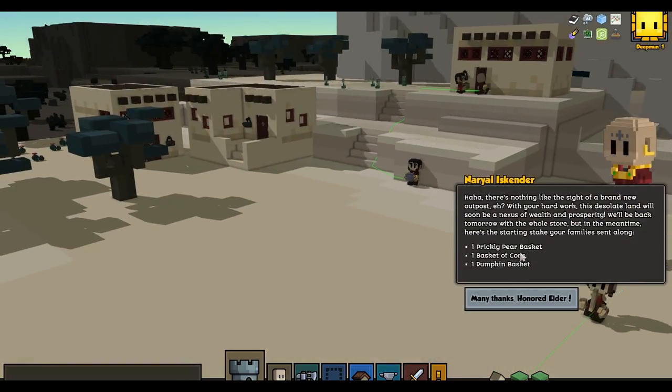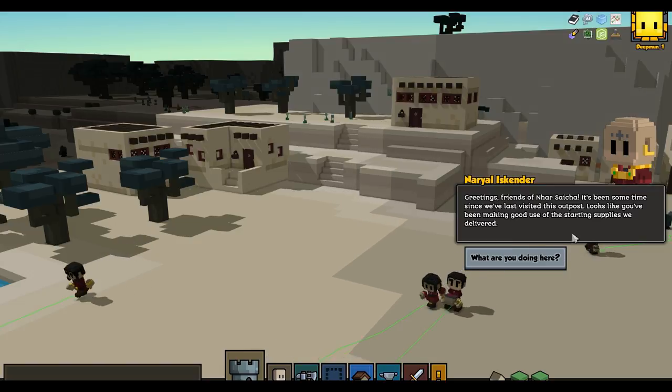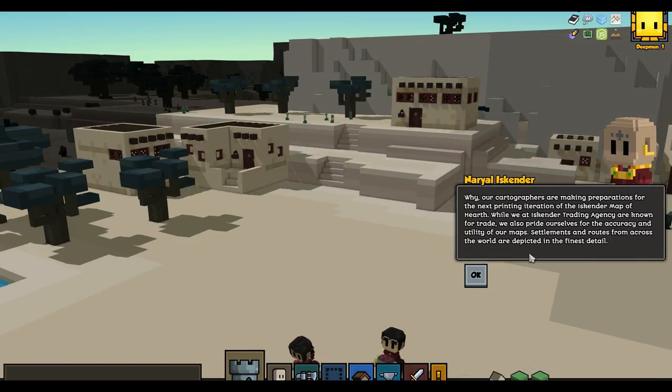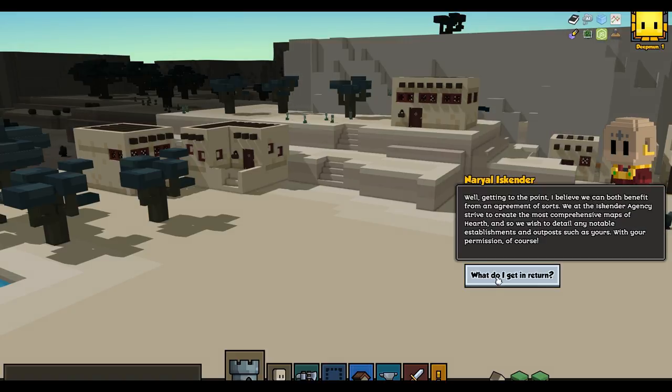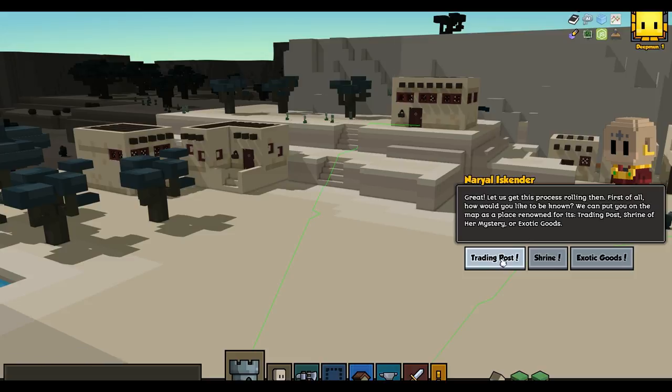When you start a game as Raya's Children, your initial contact is Nerial Iskender, a representative from the far-flung Iskender Trading Association. Once you've established your town a bit — for example, hit about 2,000 net worth — he returns with a quest for you.